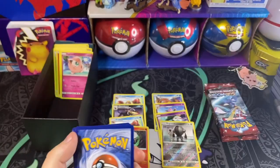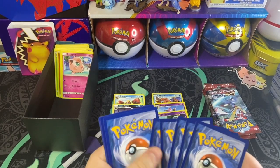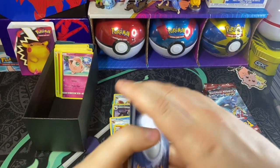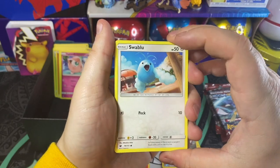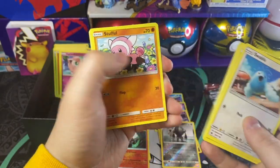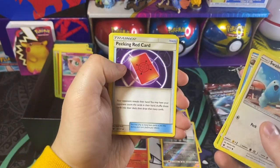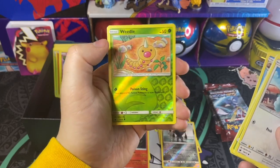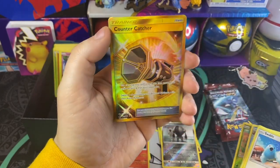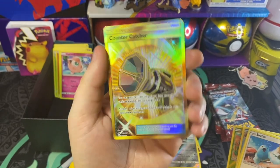Here's the online code. Pack number five, here we go. Hopefully we will get lucky. We got ourselves a Swablu, a Shelmet, a Misdreavus, a Cacnea, a Stufful, Dark Energy, a Palossand, a Peeking Red card, a Miltank, a Weedle, and then we're going to go right into an Ultra Rare Counter Catcher.